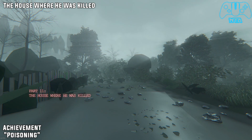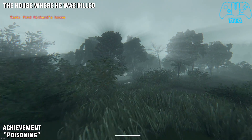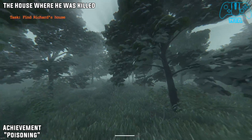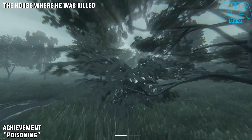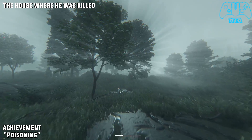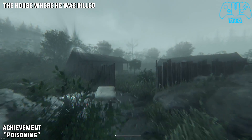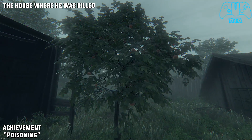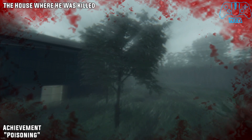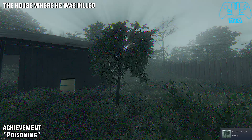The House Where He Was Killed. At the starting location, stay to the right side and just keep going right as much as you can. You will know you are going the right way because you will see some rocks, and then two barns with a lonely tree in the middle between them. As soon as you pick the plant or eat the fruit on the tree, you will get poison. This may take up to about 30 seconds to a minute before you go unconscious to get the achievement.